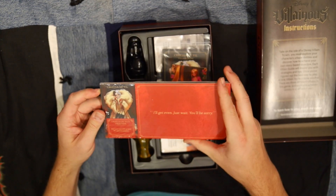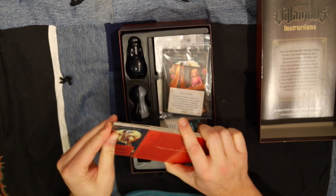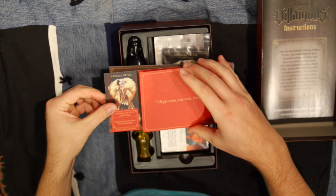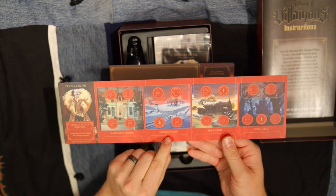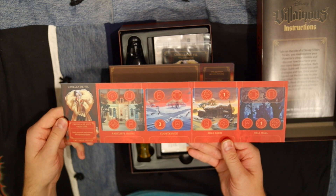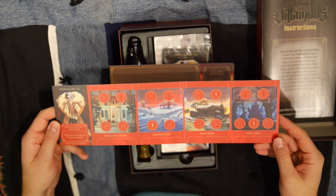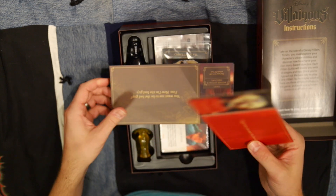As we open it up here, we've got the three new realm cards for the different villains in this expansion. We've got Cruella de Vil, her locations being the Radcliffe House, the Countryside, the Milk Farm, and the Hell Hall. Every single character always has four different realms — some of them are locked, some of them aren't. In this case, she doesn't have a locked one.